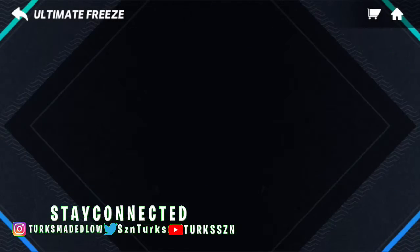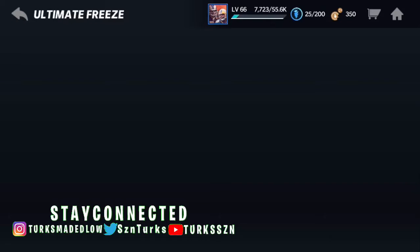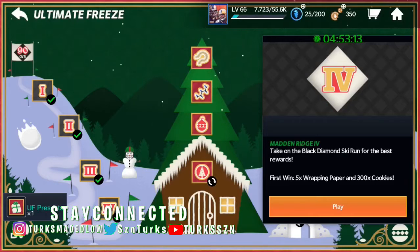For the wrap paper, you can get it by completing the events on the program screen, which you'll see right here. If you do a slope going 9 and 4, you get five from here every time, so you get 20 by doing the chain.